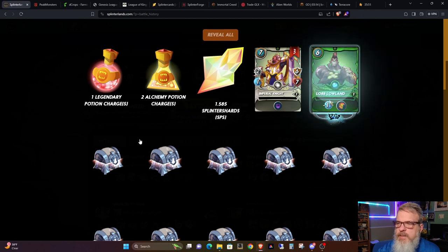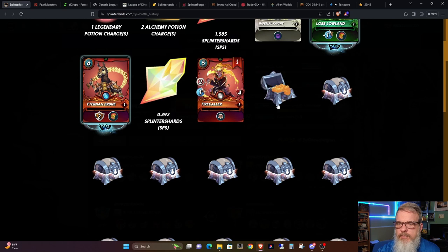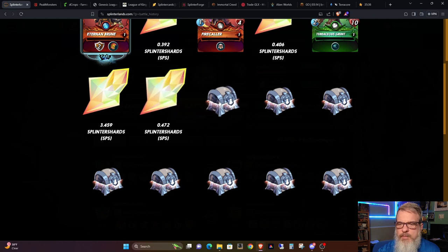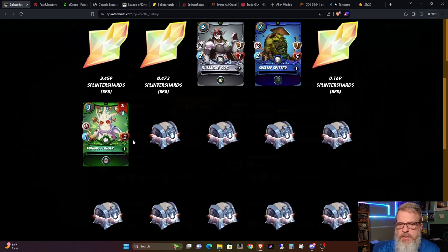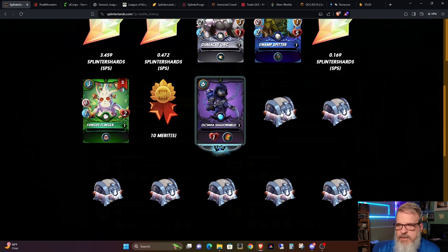Three Imperial Knights, one Lob Lowland, one Eternin Bruin, two Summoners — nice, I need that on this account. 0.3 SPS, three Firecallers, 0.4 SPS, one Teracious Grunt, 3.4 SPS, 0.4 SPS, one Damaki Orc, one Swamp Spitter, 0.1 SPS, two Fungus Flingers, 10 Merits, one Octavia Shadowmelt. Wow — that's three Summoners in one set of chests. I don't think I've ever done that before.